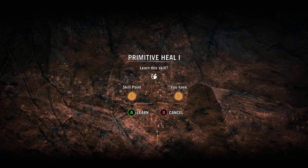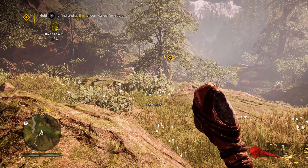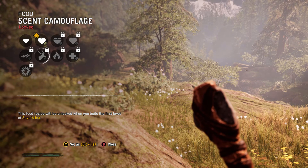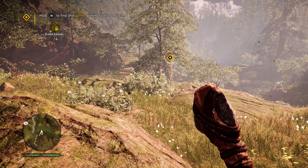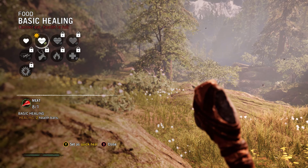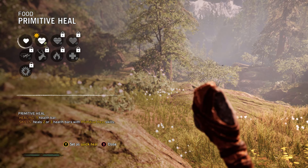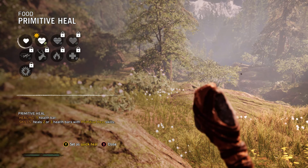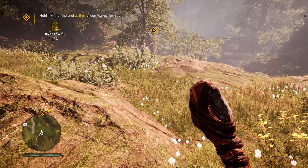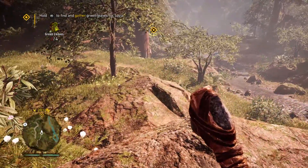Let's take a look — let's get this for now. Set as Quick Heal. There you go. So now it's unlocked and it's free. Perfect, I like it. I like free stuff — who doesn't? Anyway, let's go and find it.